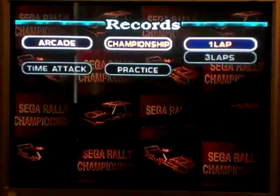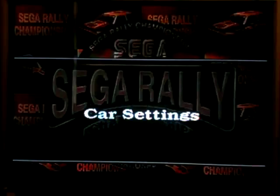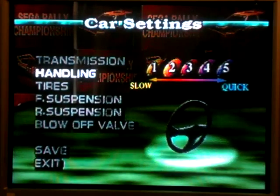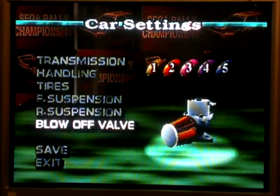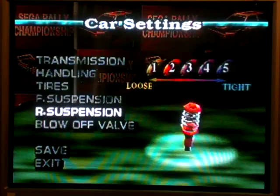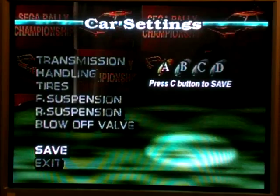You can see the records for your tracks — arcade, championship, times and stuff. You can also customize the cars to an extent. You can use the skeleton of a Celica or a Delta. You can set manual or automatic transmission, handling from 1 to 5, soft to hard tires from 1 to 5, loose to tight front and rear suspension from 1 to 5, and a blow-off valve setting. I kind of get what handling and tires do, but suspension and blow-off valve — I haven't got a clue. You can save custom cars to slots A, B, C, or D, assuming you have enough Saturn memory space. These custom cars can be used in two-player battle mode or time trials — you can't use them in arcade mode.